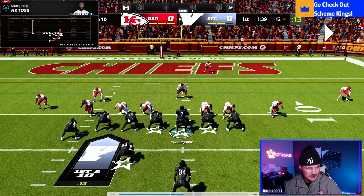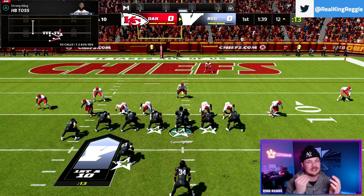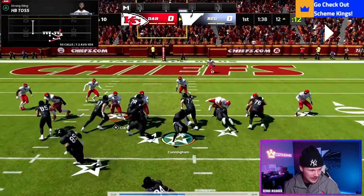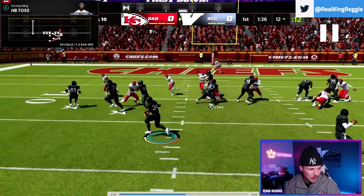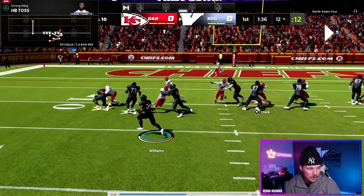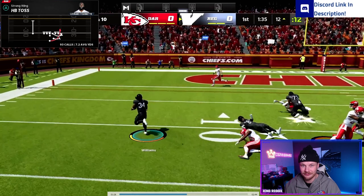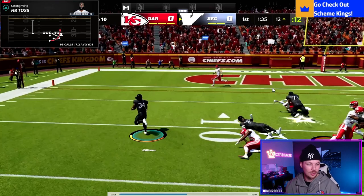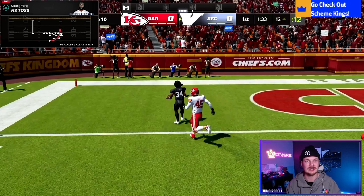Even when the opponent overloads the toss side, this play is so effective you can call it at almost any time. Seal everyone inside, follow the two money blockers on the outside. Watch the tight end blow this guy up, the guard out in front blows that guy off the football. You're just going to have so much fun watching people get blown off the ball with these abilities — make one guy miss in the open field for a 12-yard toss touchdown.